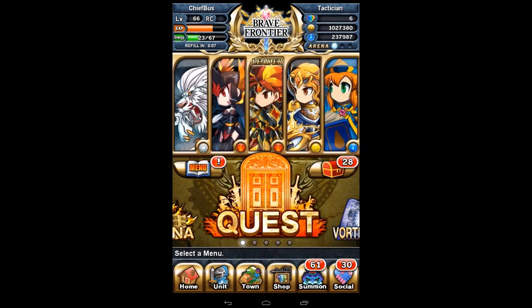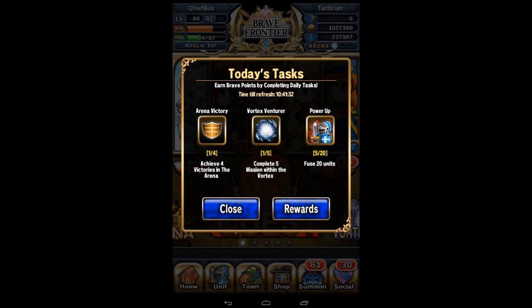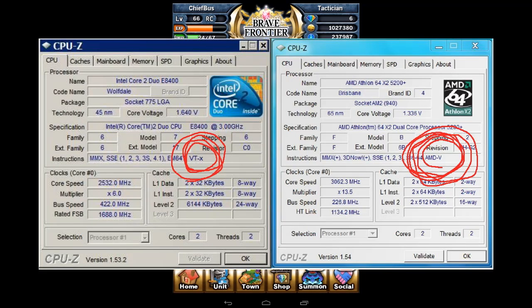First thing you're going to need is a CPU with virtualization. If you've ever used Oracle Virtual Machine before, you'd probably have this enabled already. In case you don't, or don't even know what it is, I'll include a link to CPU-Z. What CPU-Z will do is give you a little bit of stats on your CPU and tell you yes or no if you have virtualization. I'll put up a picture of what it looks like if you do.